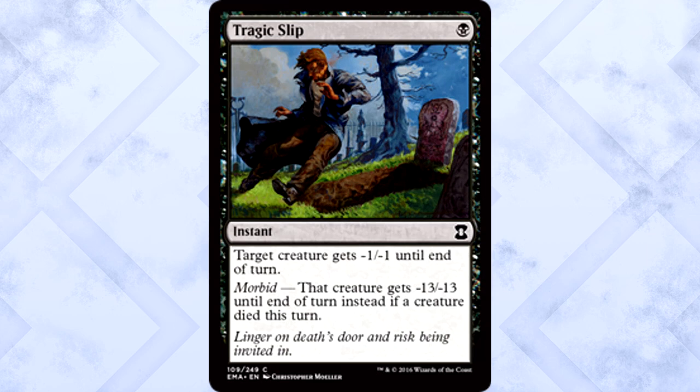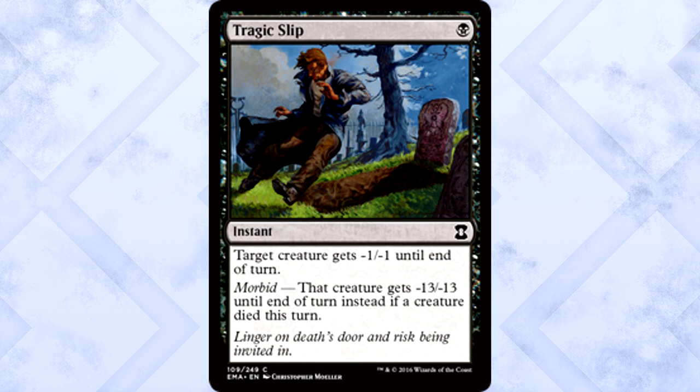The next best black common is Tragic Slip. While you may think Morbid is annoying and difficult to trigger, you would not be correct. This format is full of death — so much death. Many archetypes hinge on attacking, sacrificing, and bringing stuff back. There's a lot of death in the format, so Morbid will be a piece of cake to trigger. Tragic Slip is great stuff.